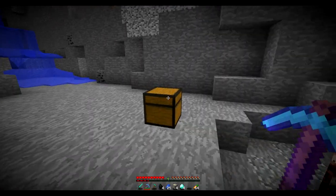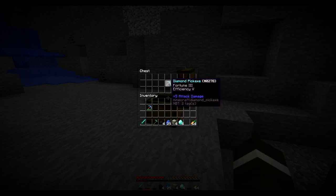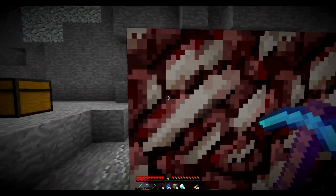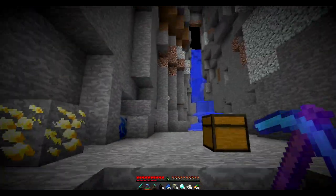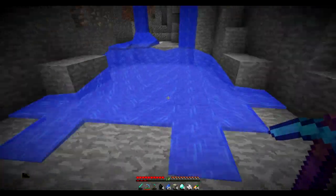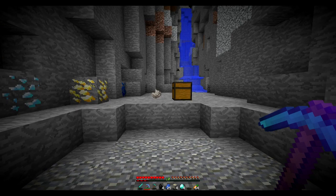The final thing I want to check is - right now I've got Efficiency on my pickaxe - but if I have Fortune 3 on my pickaxe, then we should be able to get an absolute ton of ore. So we've got some regular nether quartz right here. Let's break these four pieces and see how much we get with Fortune 3. Okay, so we got 24 pieces. And then if we break this dense nether ore, we should get an awful lot more. We got 67 pieces of nether quartz, which is absolutely awesome. So once you've managed to get Fortune 3, you're pretty good to go.